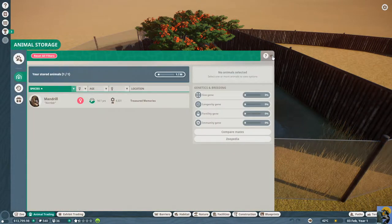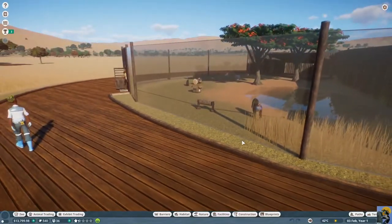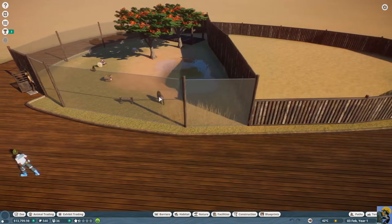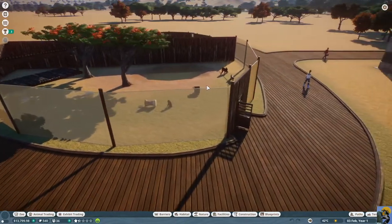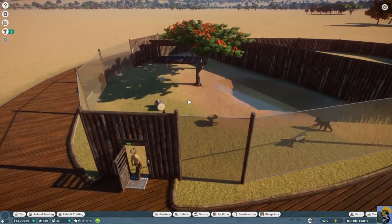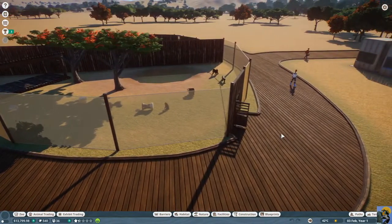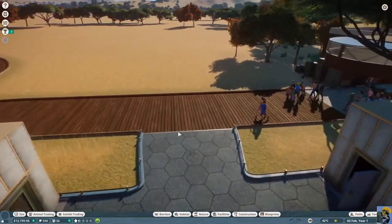I don't quite know enough yet about the game to understand if, with appeal, it just stacks — so all of the appeal for all of the animals inside a habitat accumulates and adds up to bring in more guests — or if it's capped on either the highest appeal animal in that habitat, or there's a cap per habitat. I don't rightly know the answer to that, and I don't know if that's something we have to worry about too much.